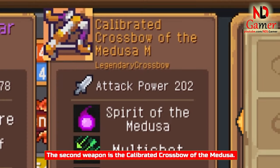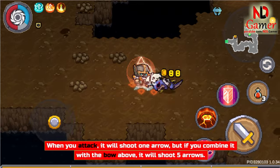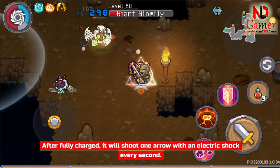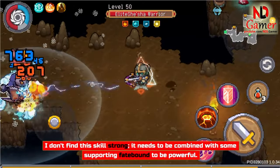The second weapon is the Calibrated Crossbow of the Medusa. When you attack, it will shoot 1 arrow, but if you combine it with the bow above, it will shoot 5 arrows. After fully charged, it will shoot 1 arrow with an electric shock every second. I don't find this skill strong. It needs to be combined with some supporting Fatebound to be powerful.